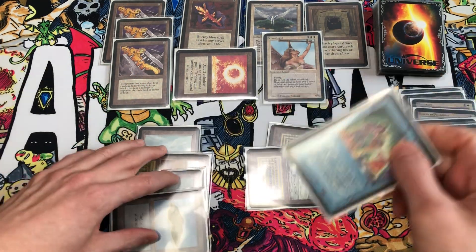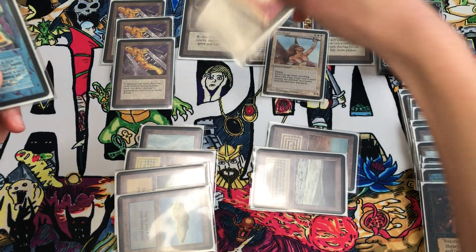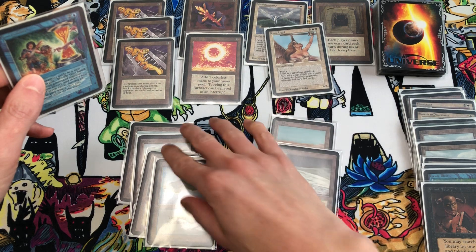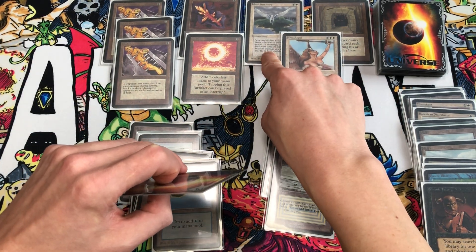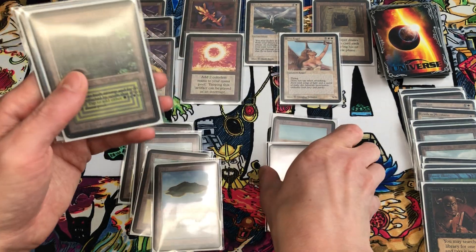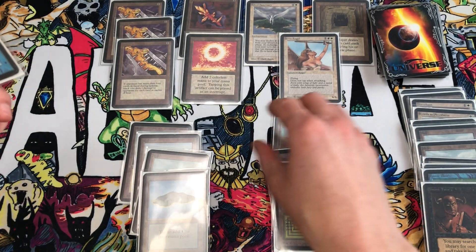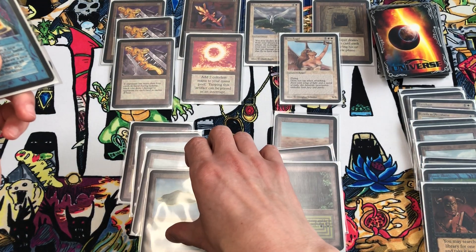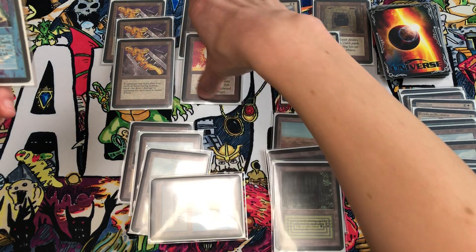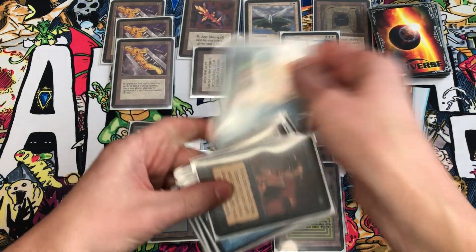We also cast Demonic Tutor — black and colorless — to tutor for Time Twister. We pass to our opponent; they draw two from Howling Mine, play a massive creature, and pass to us. We use Island Sanctuary's ability — decline to draw one card but draw one normally from our draw phase: it's a Tundra. We play Bayou for our land drop, then tap blue and two colorless to cast Time Twister. It doesn't get countered because they're not playing blue — Time Twister goes to its own graveyard. We shuffle our hand and library together and draw seven.